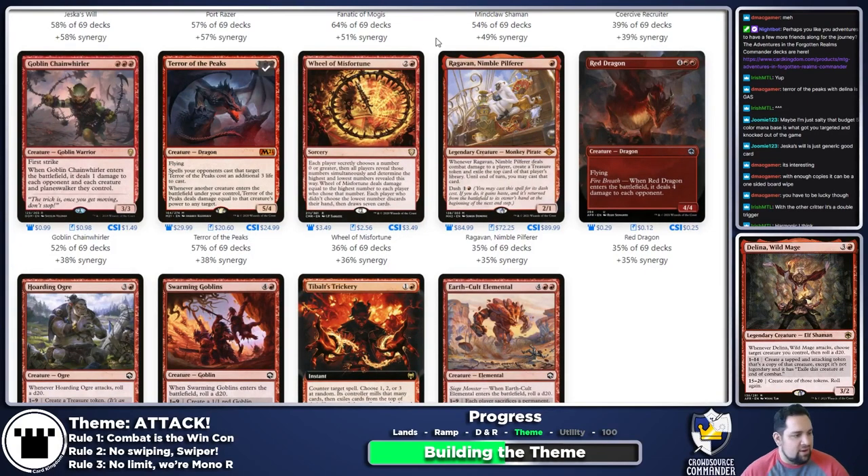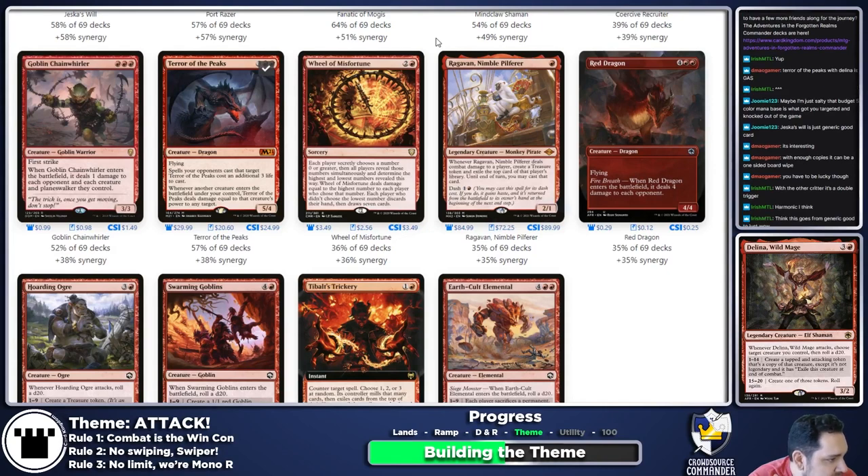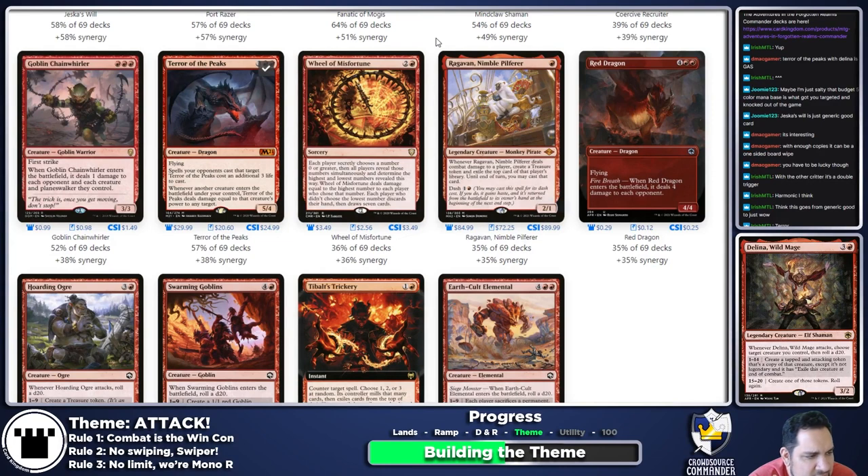Wheel of Misfortune — each player secretly chooses a number, reveals simultaneously. The highest number deals that much damage to each player who chose it. Players who didn't choose the lowest number discard and draw seven. It seems fun and funny, but I don't see how it really fits into Delina. Wheel of Misfortune is probably not there.